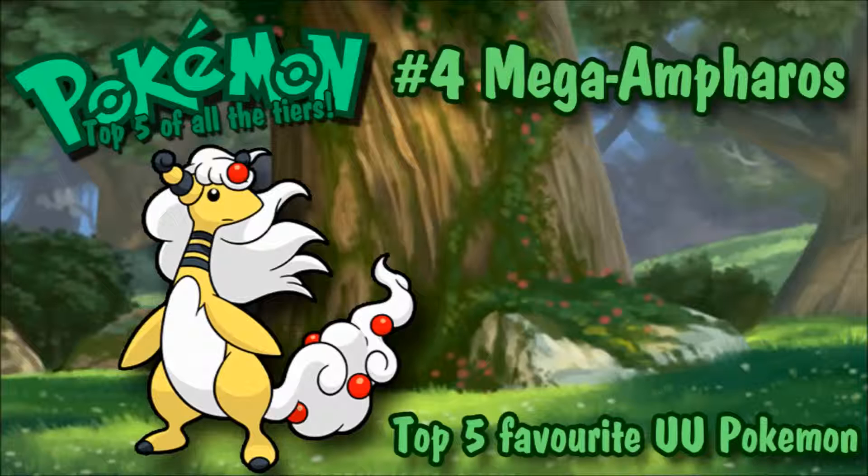You see a lot of memes with Mega Ampharos and L'Oréal Paris, and I really like it. That's a main reason it's on this list — all the memes. I really like the design; that extra white hair it gets looks really funny. I like how it connects back to Flaaffy, because Mareep had a lot of wool, Flaaffy lost it, Ampharos went bald, and then in the Mega Evolution it gets its hair back. It's also a really good special attacker with 165 base special attack — insane — 105 defense, and 110 special defense.